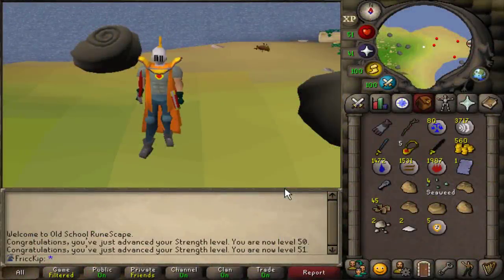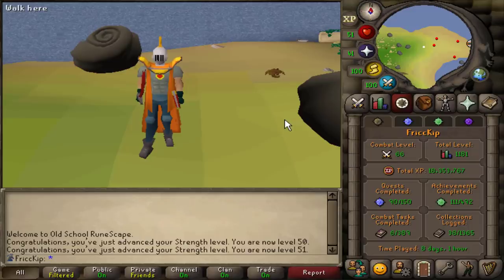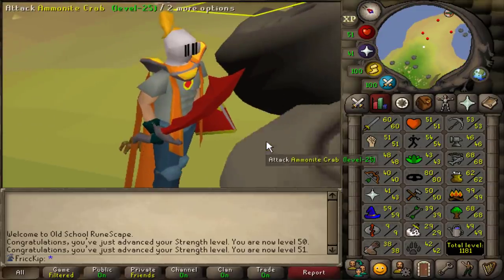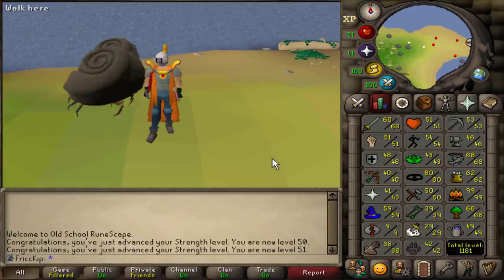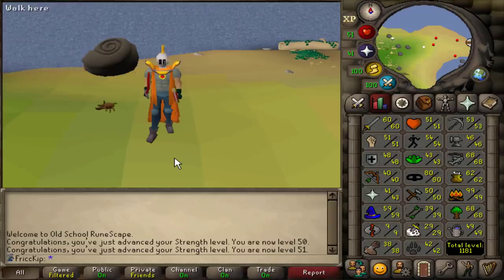Hey, how's it going? Welcome back to another episode of the Duo Group Iron Man. Last video we did a bunch of questing as usual, but most notably we did Monkey Madness, we got 60 attack, and as you can see we have now equipped the Dragon Scimitar. Then we also trained crafting up, we got the Amulet of Strength, and I kind of set out a goal last video of getting 61 crafting and we sort of started that, but I want to get that goal done today along with a lot of other things.